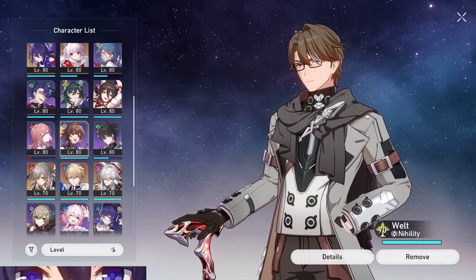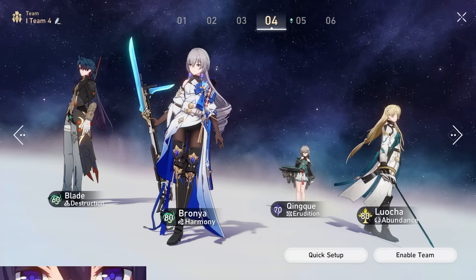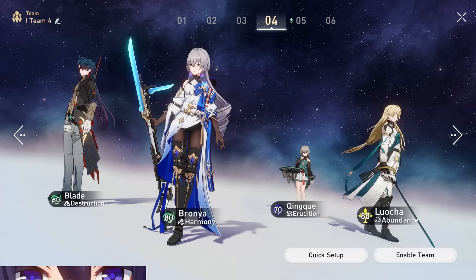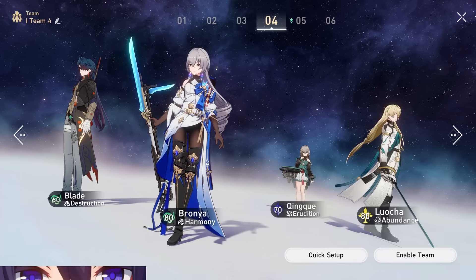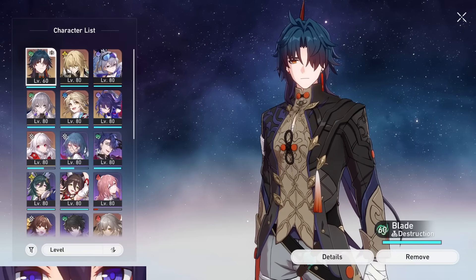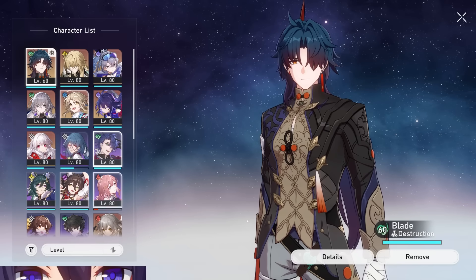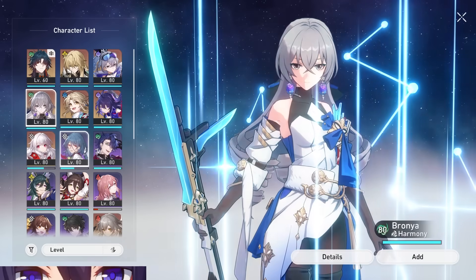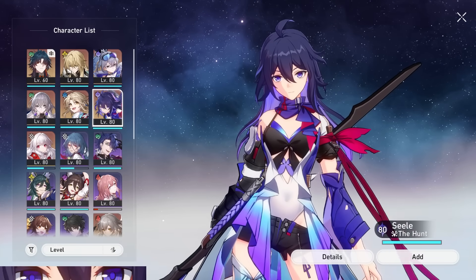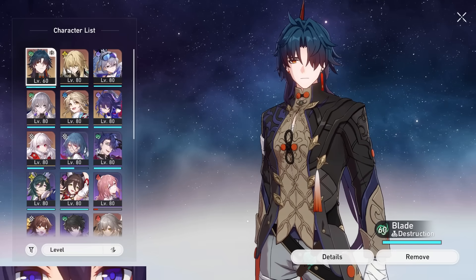A secondary DPS setup is possible with Blade. You can also use Qingque and Blade together — these two characters that don't need to eat up all of your skill points at a time can be played together, and two damage dealers kind of makes up for missing one of the buffers for your hyper carry. Team crafting in this game is not a perfect science, and there's not always one team that's going to work for all content. But Blade is a pretty flexible unit because he doesn't cost a ton of skill points to use — he can be played with most preservation and most abundance characters, and he allows you to keep your buffers on your hyper carry side, while he'll just want those debuffers.